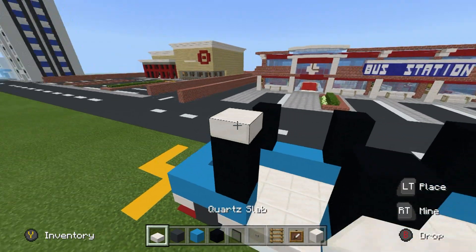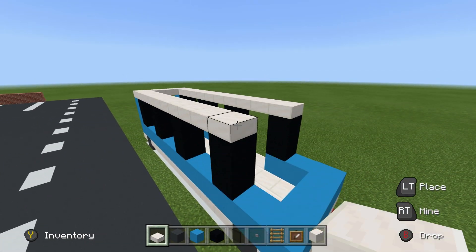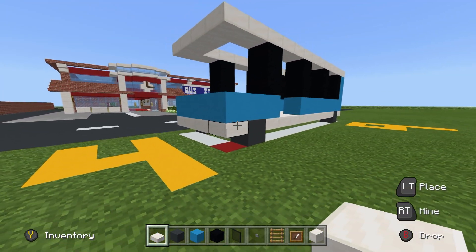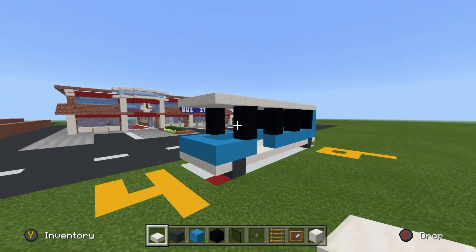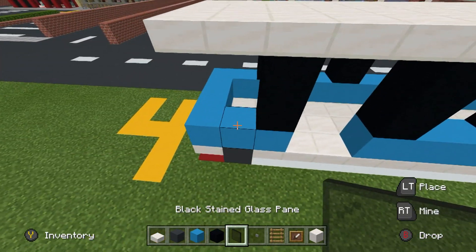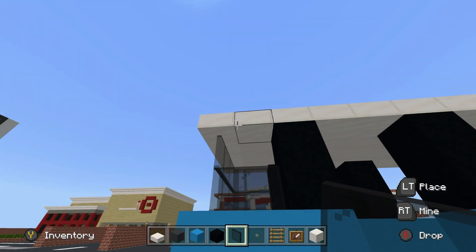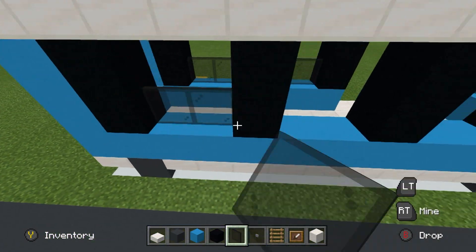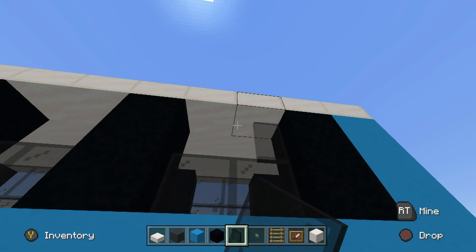Place quartz slabs on top of all of the black concrete extending around the top of the bus. Essentially, copy the layer of quartz slabs from the bottom of the frame and apply the same thing up top, filling the top of the bus with quartz slabs. Then fill in between all of the black concretes using black glass pane — these will be the windows. Apply it all the way around the bus, doing the bottom part first and then the top.